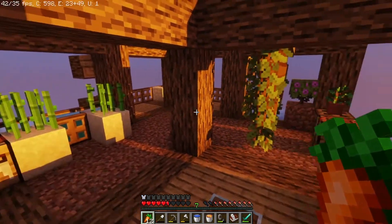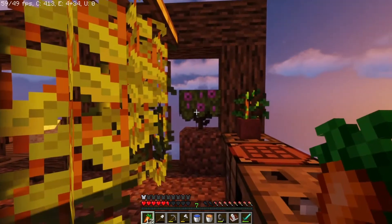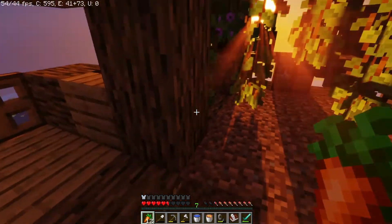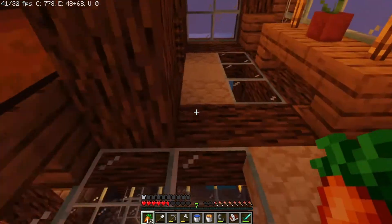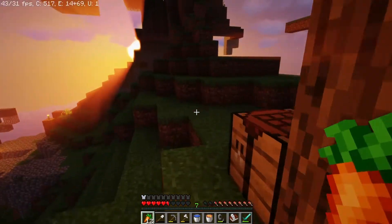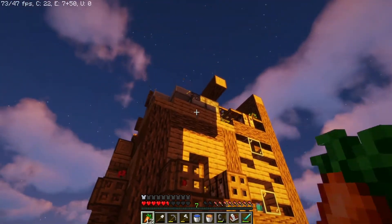Also up here at the top you can see I've got a few exotic plants. It makes sense for a house that a cartographer lives in to have a bunch of plants, because from their travels they might have picked up some seeds and brought them back to their house.